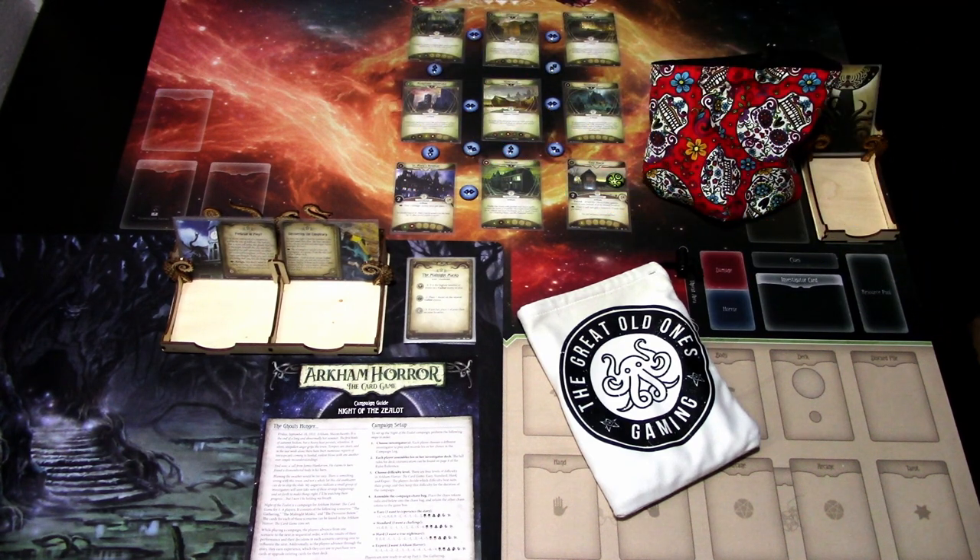Hi, this is JP from Not A Light Over Arkham. This is another Eye of Chaos series video where we pick a random investigator, build a chaos deck for that investigator, and play the Midnight Masks on standard difficulty to see how well we can do. Last time we got a Mystic, so hopefully we get another class this time for some variety.